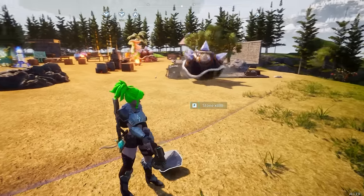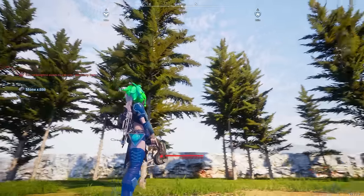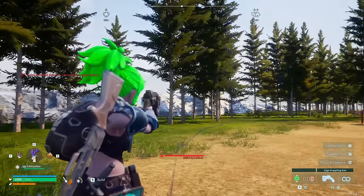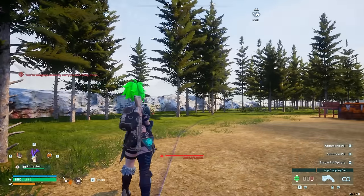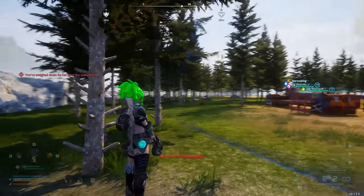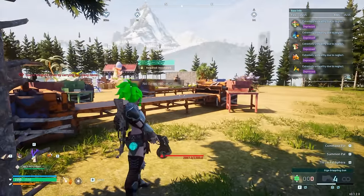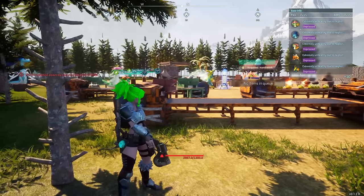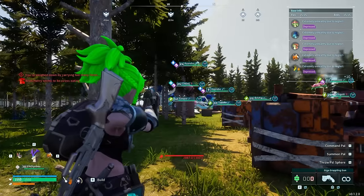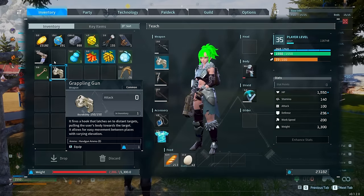My first tip is with the grapple gun. A lot of people have a problem getting encumbered because they pick up too much — I have 2,887 carry weight out of 1,300. However, you can still use the grapple gun and move when fully encumbered. Trees and rocks work best. You just need to find something in range of your grapple gun, and a larger grapple gun lets you transfer further.